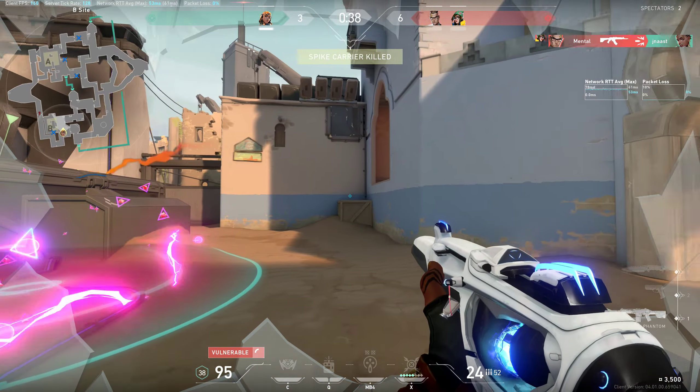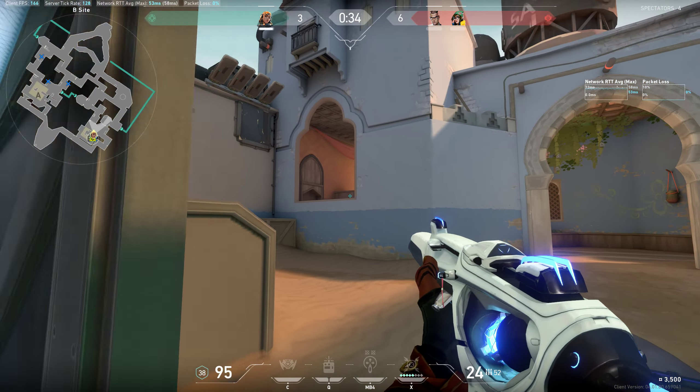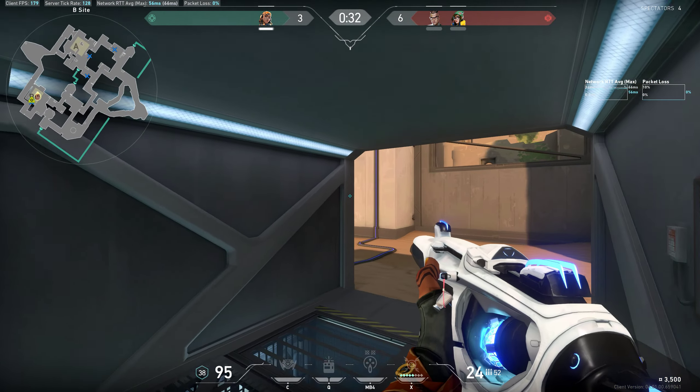Black player standing. AD, CT. Both CT, both CT. Chamber TP, chamber uses other TP.